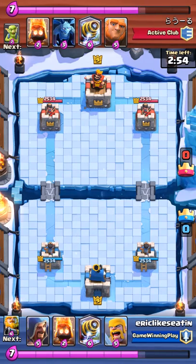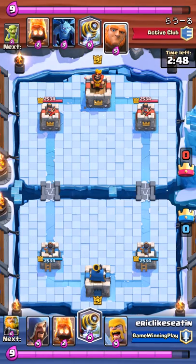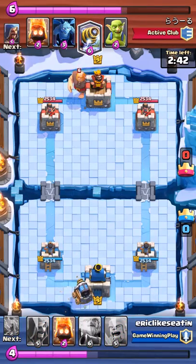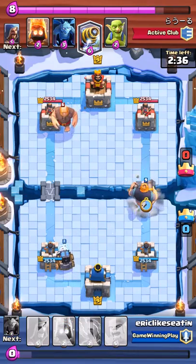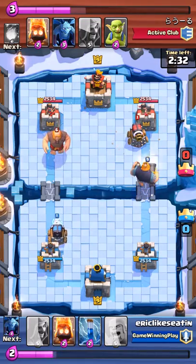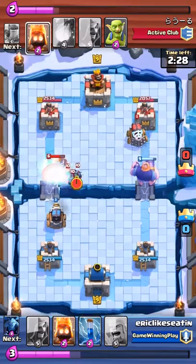So here I'm up against a Korean player from Active Club Clan, and he's going to start by dropping a giant. We're both waiting at 10 elixir. He drops a giant in the left lane, and I respond with a sparky. The reason why I do this is because the giant is so slow moving that my sparky can usually take care of the giant.